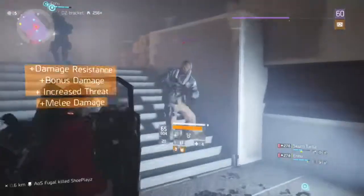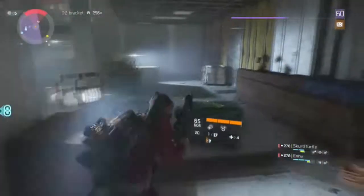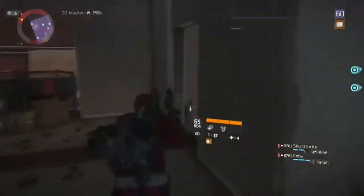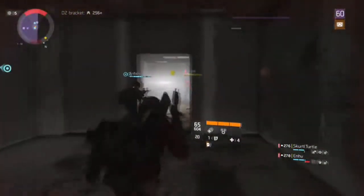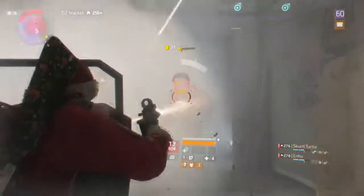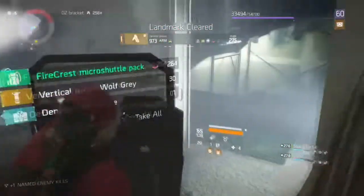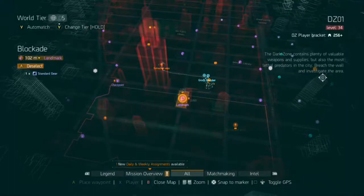There are a couple of routes I run in the Dark Zone. One is going to Construction Site, Blockade, the Library, the Sports Store, and Refueling Station — running that whole loop of landmarks. I don't run that as much anymore because they're spread out. Another loop I run is up in DZ7 because all the landmarks there are very close together, and when I farm up there I seem to get a classified or exotic almost every single landmark drop.